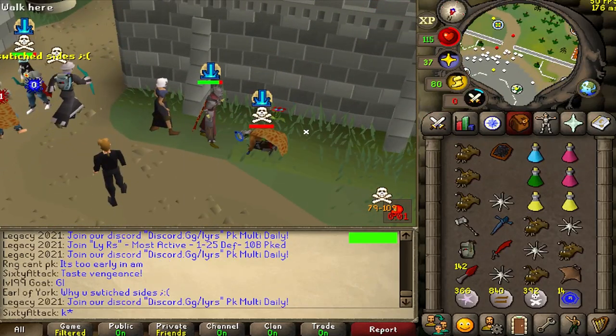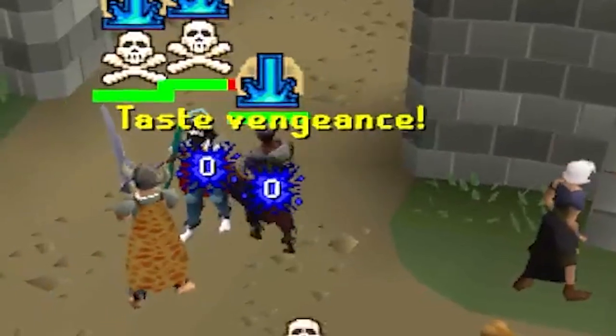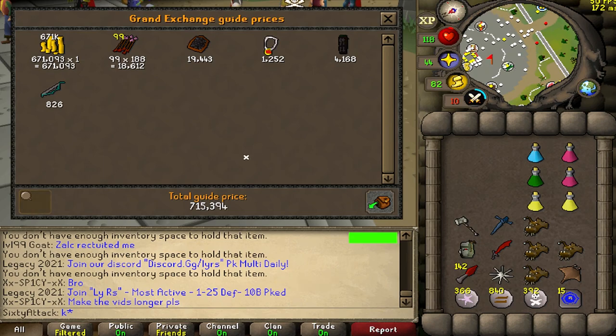Good fight, not gonna lie. I walked under the opponent so then he couldn't see me run in and spec, and it's filling in from four tiles away — looks so clean. Loot is not bad either. 715k, I'll take it.